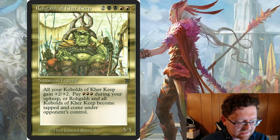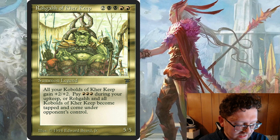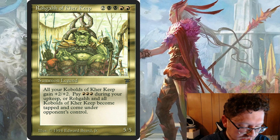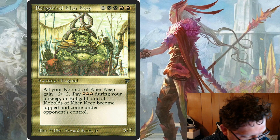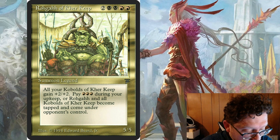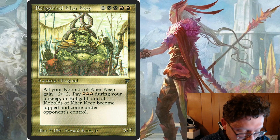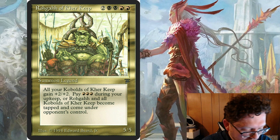Rogah of Care Keep is a Legendary Kobold 5/5 that costs 6 mana — 2 generic, 2 black, 2 red. It's got a few lines of text. At the beginning of your upkeep, pay red, red, red. Or if you don't, tap Rogah of Care Keep.